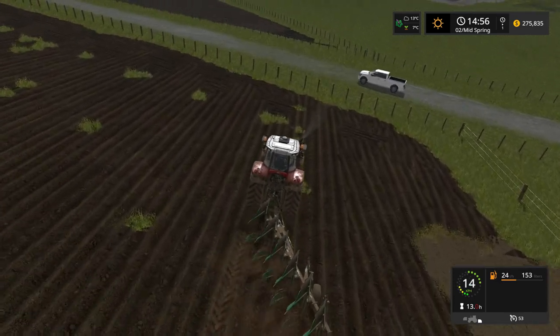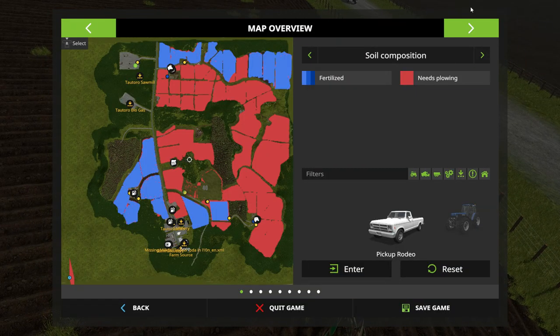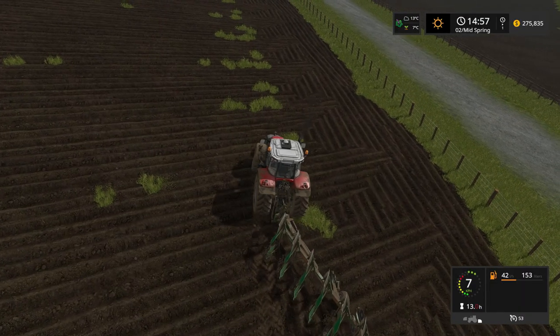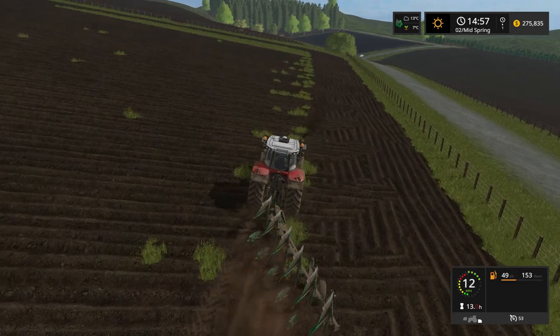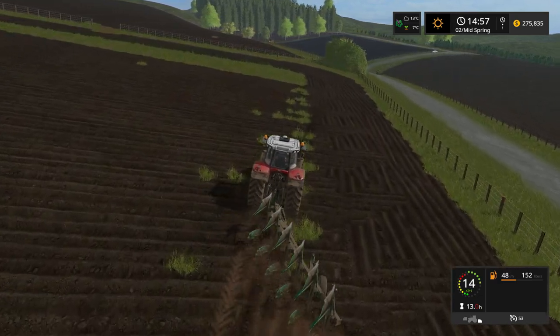So you're talking wheat, barley, canola, soybeans, and corn. We won't be doing sunflowers initially. Maybe if we get to 15 fields, we can get three fields of each crop planted. Soybeans and corn are not available to be planted at the moment because the germination temperature isn't high enough — it's 7 degrees at the moment and I think those need to get up to 10 degrees. So they'll probably be the last ones we do.